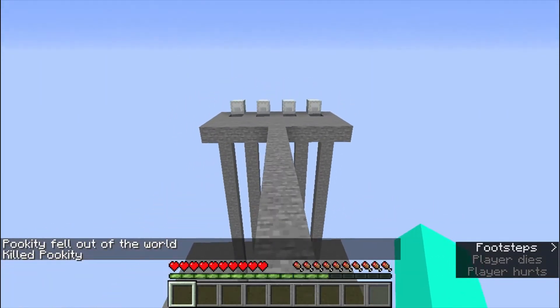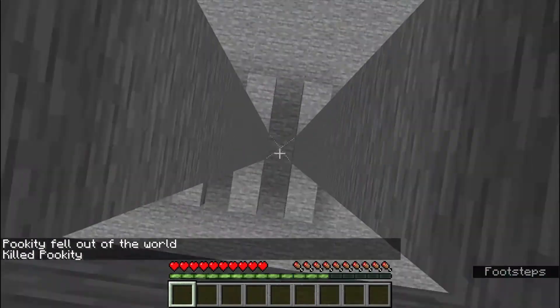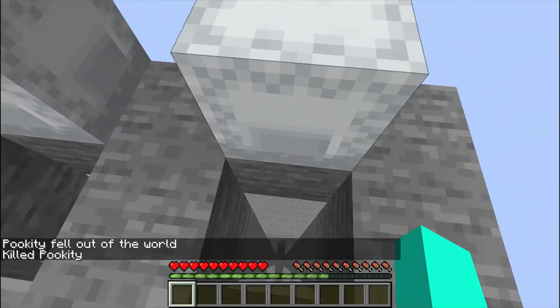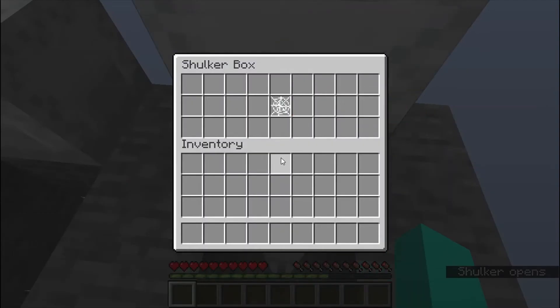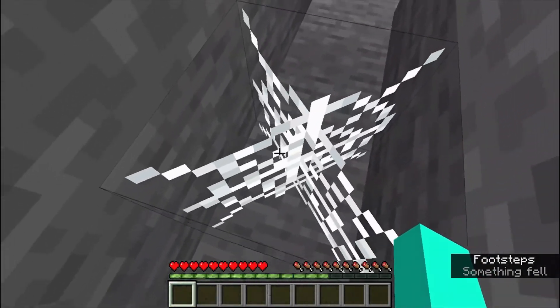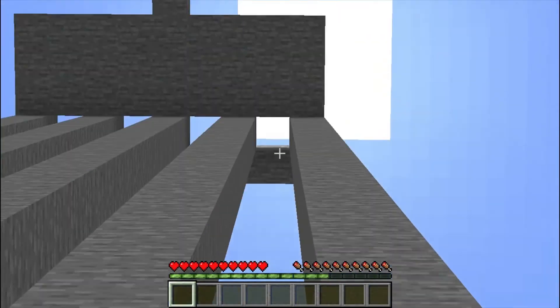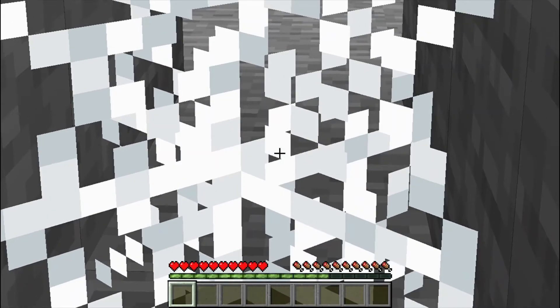Now, the last way to fall and not die in Minecraft are cobwebs! Cobwebs — the obnoxious blocks that slow everything down! If you fall on one, you won't die!